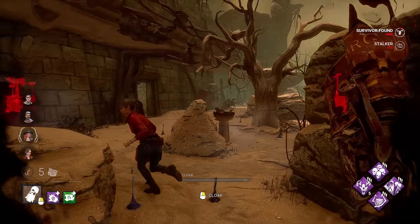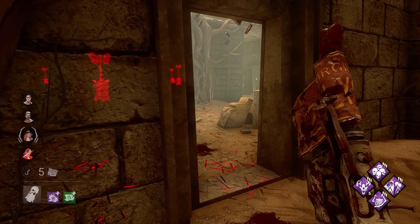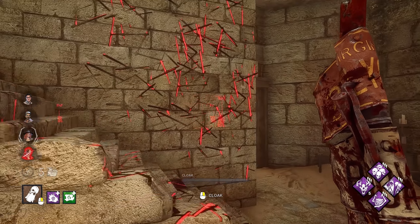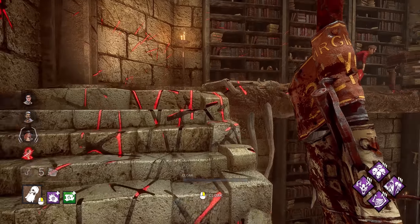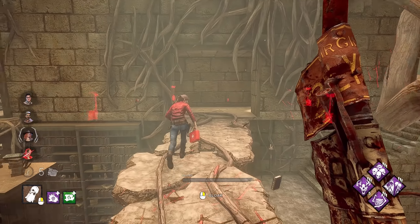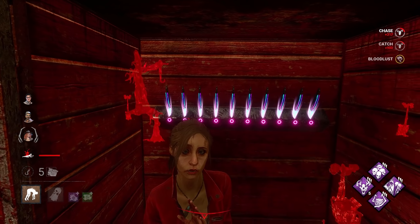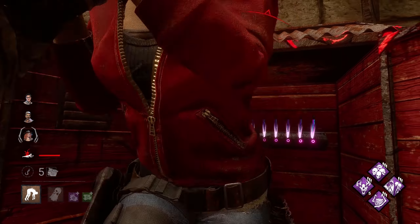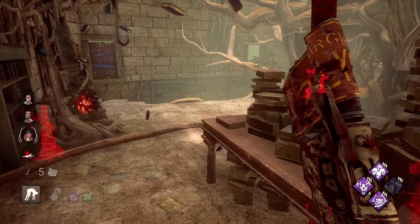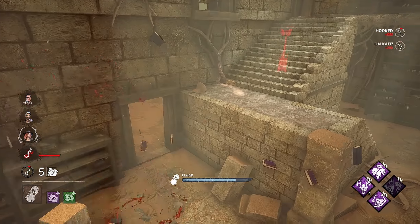And then we can reassess as we hit survivors, see which way they're going, see if there's any kind of objectives we can break like pallets. She doesn't have a pallet here so we're going to get a nice down. Watching for Dead Hard — there it is. That's going to be our first hook upstairs, it's actually a really nice hook placement. We lose Undying right away, but with Thrill of the Hunt that took them forever, so there's not much gen progress over there.